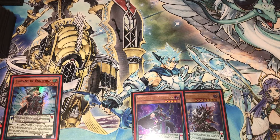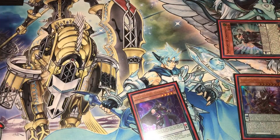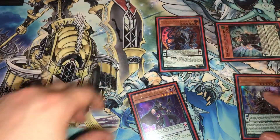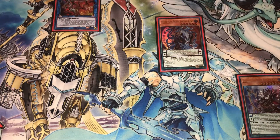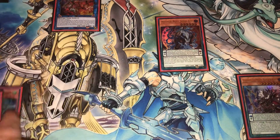Servant special summons herself and usually brings out Jackal King — they each have one spell counter so you're already protected from Nibiru. You then normal summon your extender, link them into Electrumite, and Electrumite's summon effect gives you access to Darkworm, which you put face up in your extra deck.